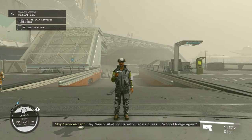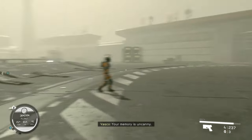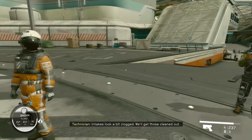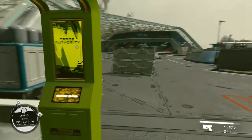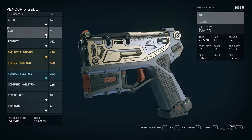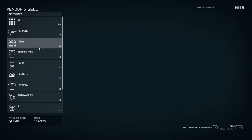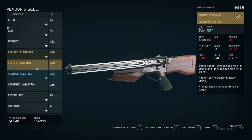Hey Fosco! No parents? Let me guess — protocol. Does this happen a lot? What I really need is a merchant — I gotta sell some stuff, my inventory is packed. Trade Authority — is this a merchant? Vendor credits! Yes! I got so much stuff to sell.